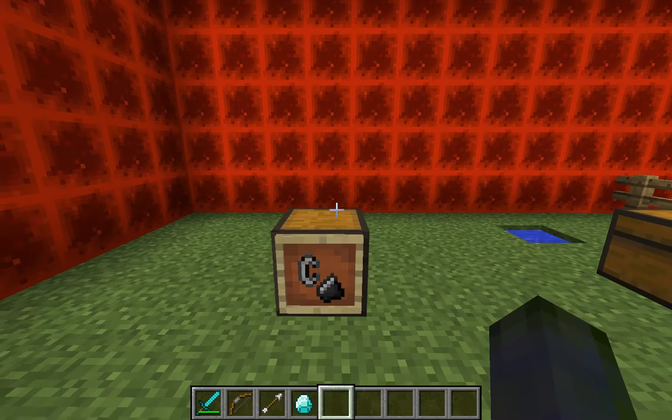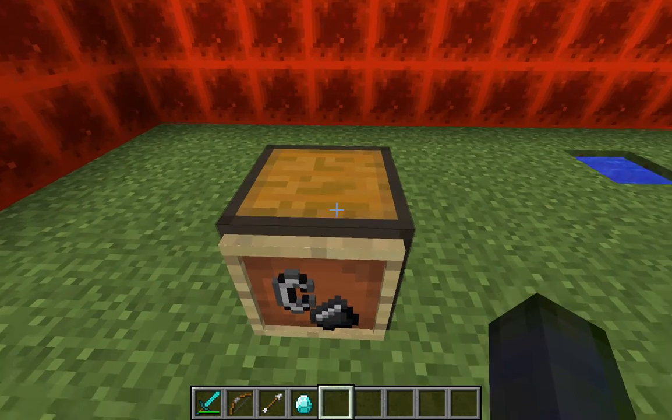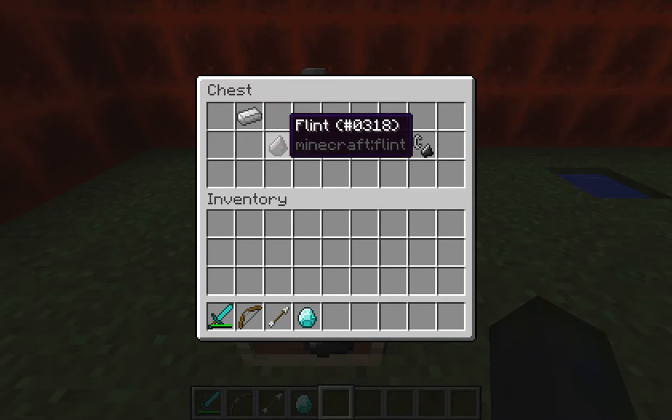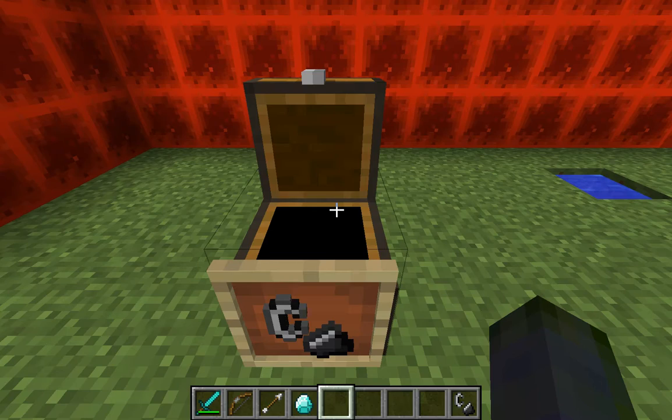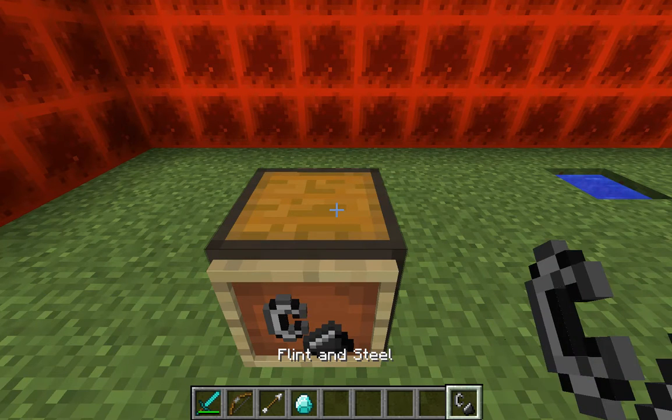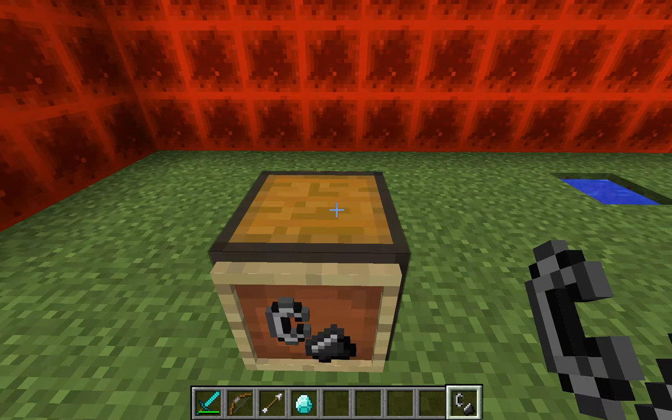So to start off we have the flint and steel. To create that you need one iron and one flint in that pattern and it creates this. Now this is useful for a few things.